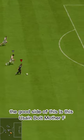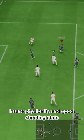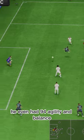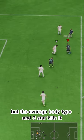The good side of this is this Usain Bolt mother F has got max pace, insane physicality, and good shooting stats. He even has 94 agility and balance, but the average body type and 3-star kills it.